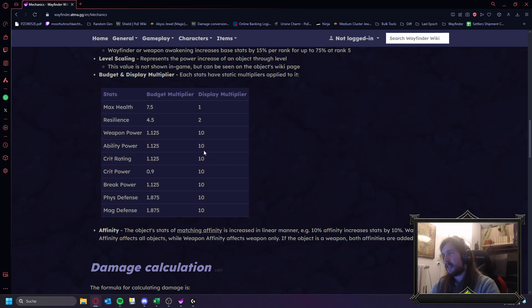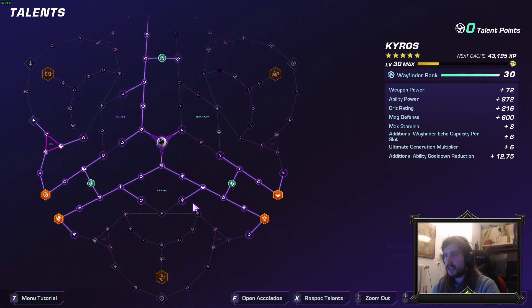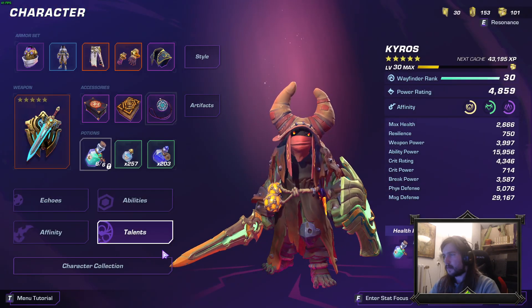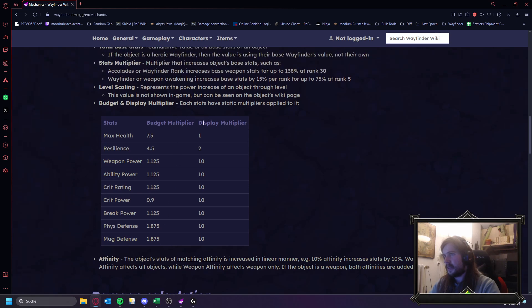This is extremely important: weapon power, ability power, magic defense, physical defense — all of these have a display multiplier of 10. Whenever you are looking at stats and thinking how do I calculate this, you always have to divide by 10 for the actual value. Then we have the budget multiplier, which is fairly interesting too because the budget multiplier increases how good the stats actually are.